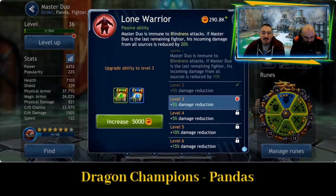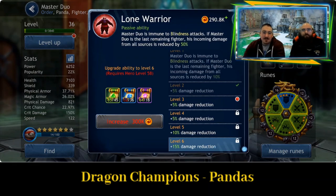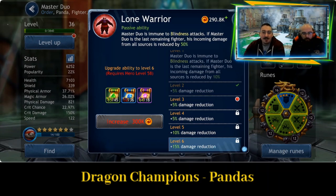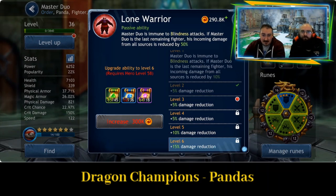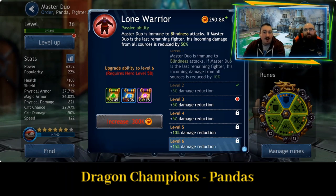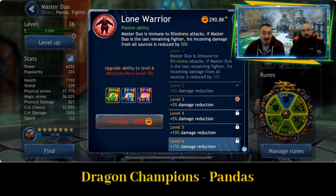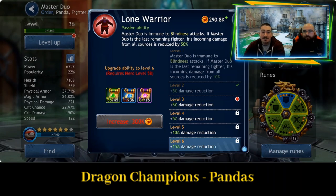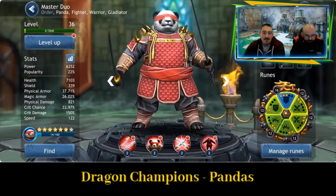So the passive ability — the Lone Warrior. Master Duo is immune to blindness attacks, which is very useful generally. If Master Duo is the last remaining fighter, his incoming damage from all sources is reduced by 50%. That sort of works with the power from earlier — if this guy is the last person standing, he can be really useful, and he's who you want. So that's Master Duo.